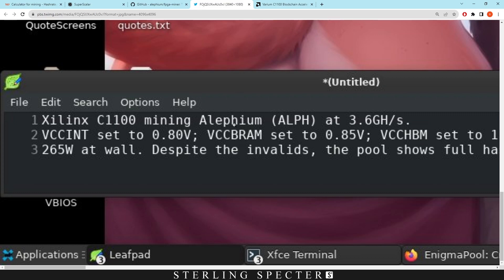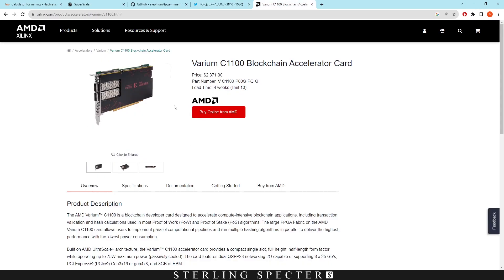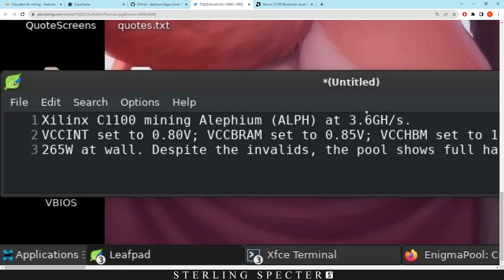This is on the AC 1100 mining Aletheum. So this is one of these cards here — $2,300 — but a lot of FPGA miners use these, plus they'll use stuff like the Forest Kitten or something like that. These are a bit more expensive than those Forest Kittens, but they are pretty good at mining and a lot of bitstreams come out for these actual cards. Normally the first cards on the list are the C1100s. So as we can see, we're getting 3.6 gigahash at 265 watts at the wall.